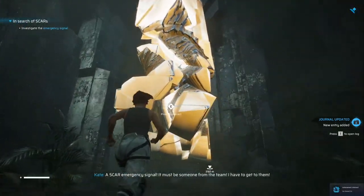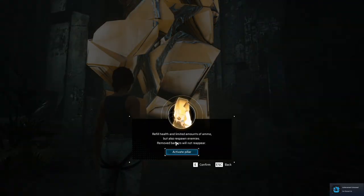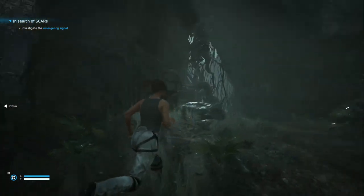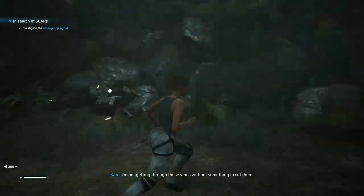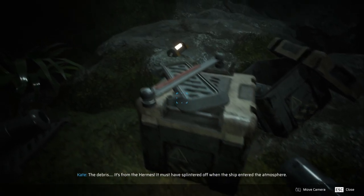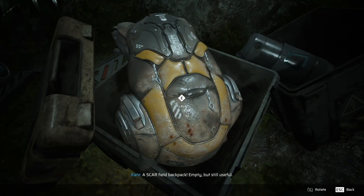A SCAR emergency signal — it must be someone from the team. I have to get to them. Refill health and limited amounts of ammo, but also respawn enemies — similar to Remnant from the Ashes, like your bonfire. I'm not getting through these vines without something to cut them. Activate pillar. The debris — it's from the Hermes. It must have splintered off. A SCAR field backpack — nice.